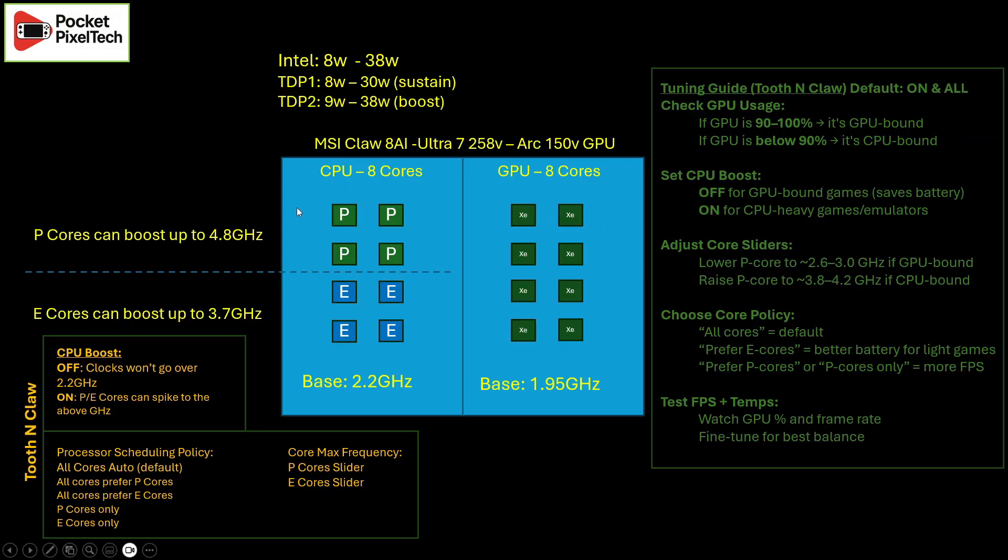At the highest level you have your CPU and your GPU. We're going to focus more on the CPU side, but just know that your GPU is made up of eight Xe cores and can run up to 1.9 GHz. Your CPU in the Claw 8 AI is made up of eight cores, broken down into two sets. First you have your P cores, known as performance cores — think of them as the heavy lifting. They run at full speed and can boost up to 4.8 GHz from a base of 2.2 GHz, whether it's gaming, editing, or emulation.